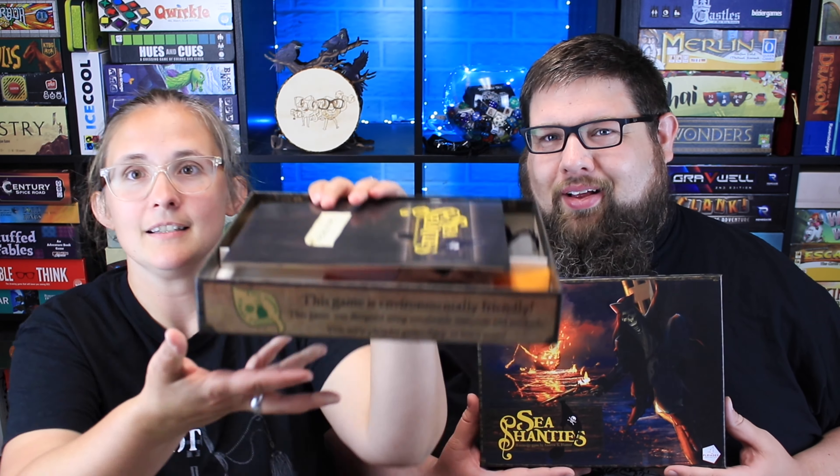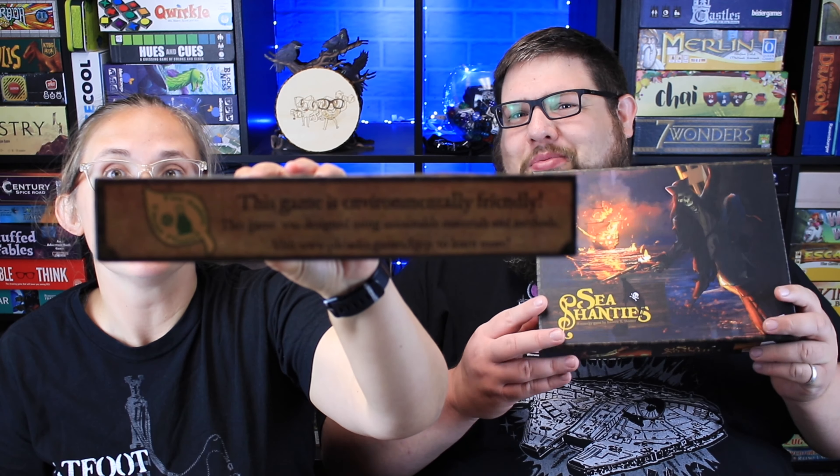I think it's really cool that the tiles were these cloth pieces. It's just really neat, and it reminds you — it gives you this idea of treasure maps, right? They'd be on this cloth thing or parchment, and it gave you that feel of what you were doing as a pirate. Also, side note: the game says that it is environmentally friendly, and you can go to their website to find out how that is. There was no plastic in this — it was all environmentally friendly, which was pretty cool.